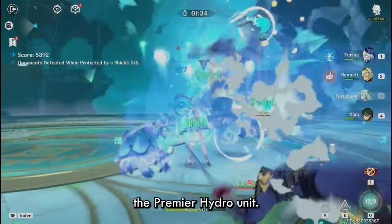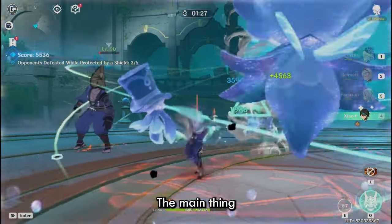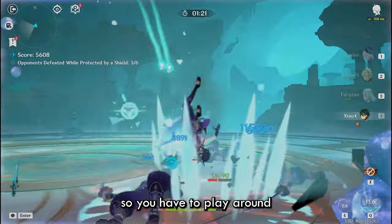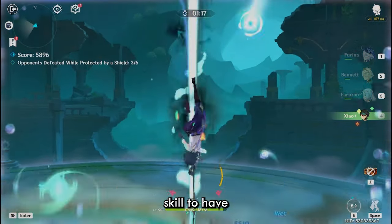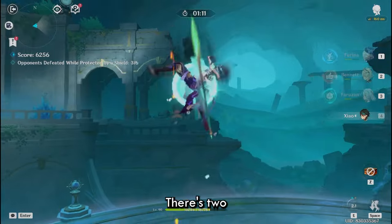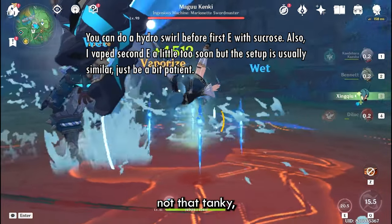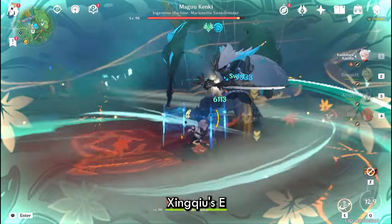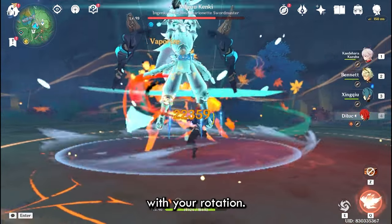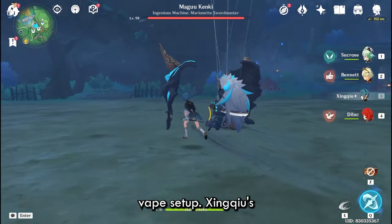First hydro option is obviously Xinqiu — the premier hydro unit. You can use both Sucrose and Kazuha in his teams and easily double swirl as well. The main thing to keep in mind with Xinqiu teams is that his rain swords can mess with your swirl setup, so you have to play around that. Double swirling is a very important skill for these teams as it greatly increases your team's overall DPA. There are two main types of rotations: if you have multi-wave content where the first wave isn't tanky, you can do a quad wave setup with Xinqiu's E to unload a lot of damage outright. Otherwise you'll use a double wave setup.